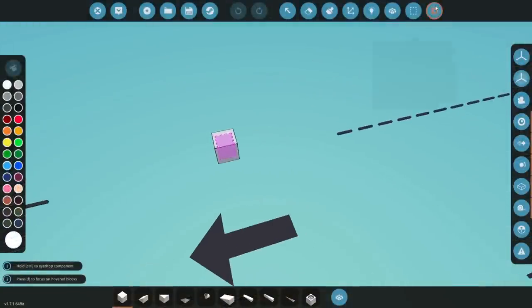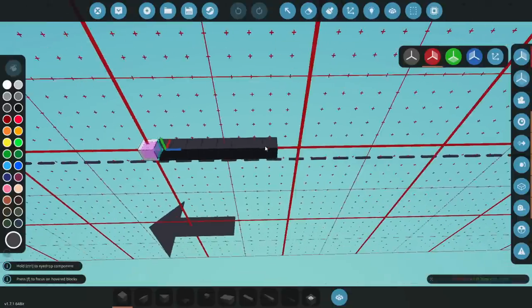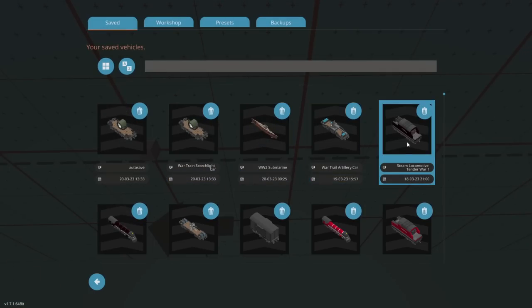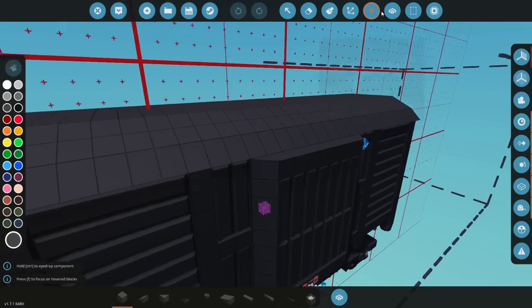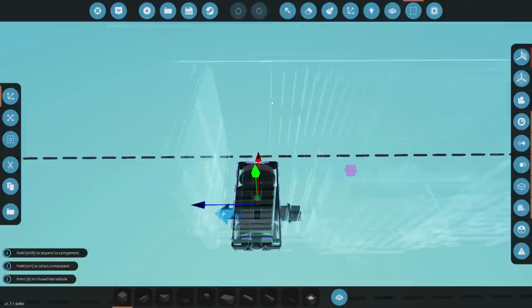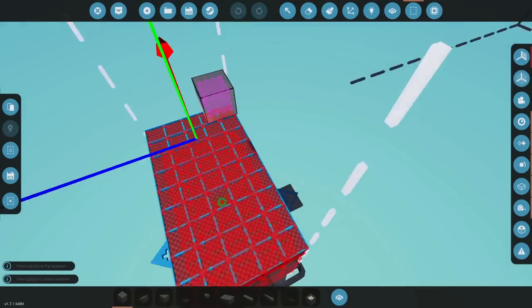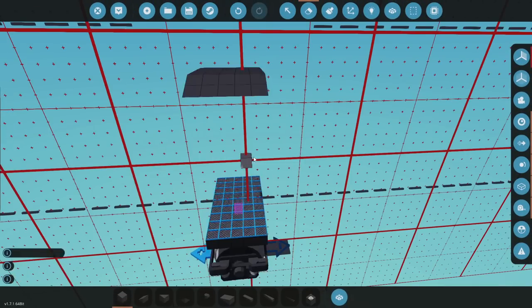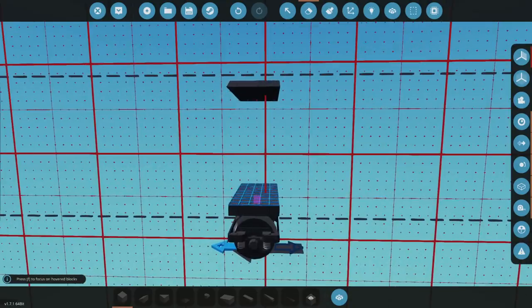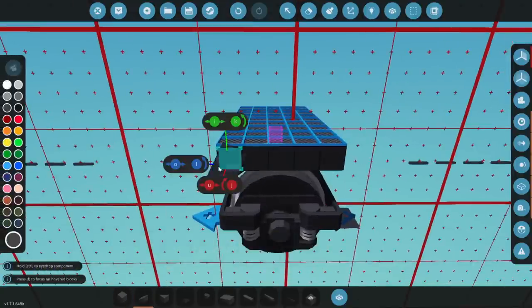I'm not entirely sure what I actually want this to look like in the end, but we're going to try and do something quite cool with it anyway, so let's just get building. Before we do, let's figure out how tall things are. This guy is this tall, so we're going to grab it from the bottom all the way up to the tippity top. Copy it and make a new one — go ahead and paste it, and we can build a train carriage out of this.